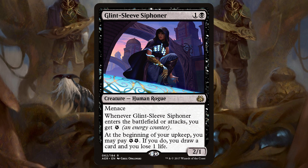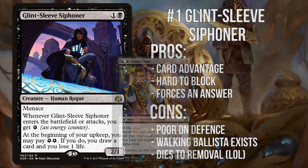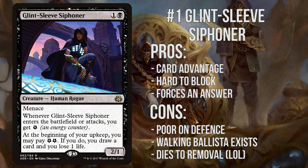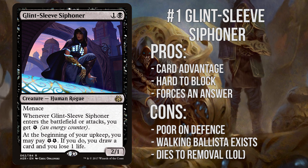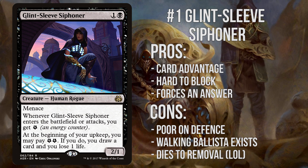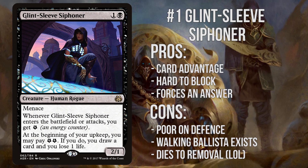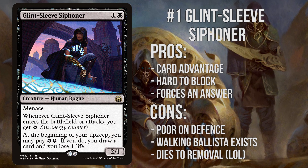Number 1: Glint-Sleeve Siphoner. Here we are at the top of the list — old Glint Sleeve. Kaladesh's answer to Dark Confidant is starting to see a little bit more play recently, and rightly so. This is an incredibly powerful card in the right deck. It provides card advantage, it's a difficult creature to block, and it demands an answer immediately. It can start drawing you cards as early as turn 3, and if it replaces itself even once it's more than worth it. Similar to Bob, it's almost necessary to kill this creature on sight, and if you use a removal spell to take it out, you may not have the removal you need for the haymaker that follows. It's not a perfect card — it's absolutely terrible on defence, Walking Ballista is everywhere right now and is Siphoner's worst enemy, and this card literally dies to every single removal spell that sees play in the format. It's not quite Dark Confidant, but it's very close.